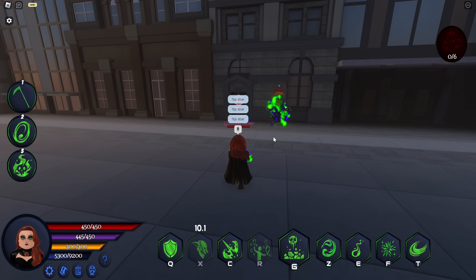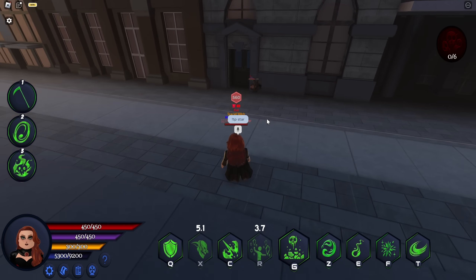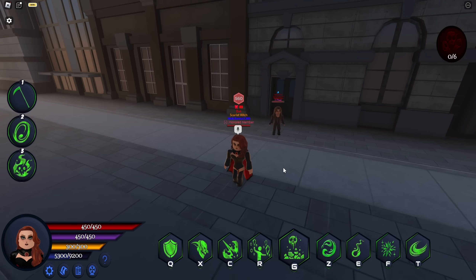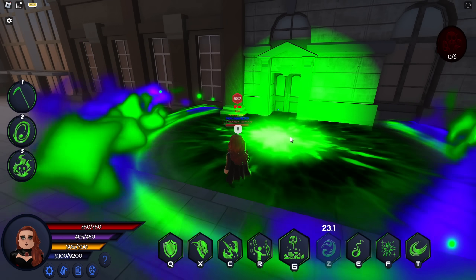Next we have ISA R, which is telekinesis. It's basic - you hold the person up in the air with a beautiful effect and then push them, and they do take a small amount of damage. It turns out they are ragdolled more than I thought they would be.